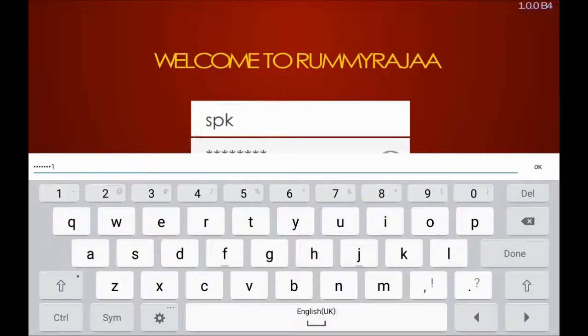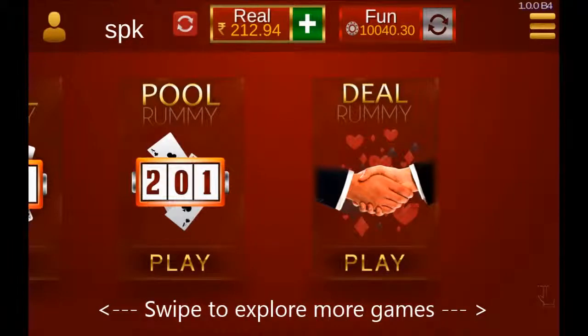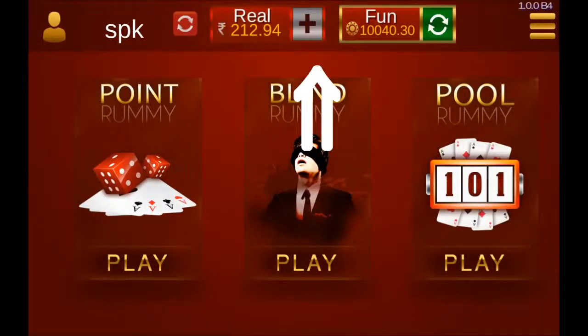You can swipe the lobby to choose from Point Rami, Blind Rami, Pool Rami, Deal Rami, and many more to come. You can choose fun balance to practice or real chips balance to win the real cash.